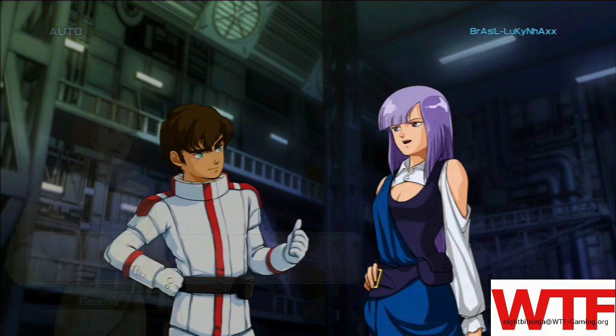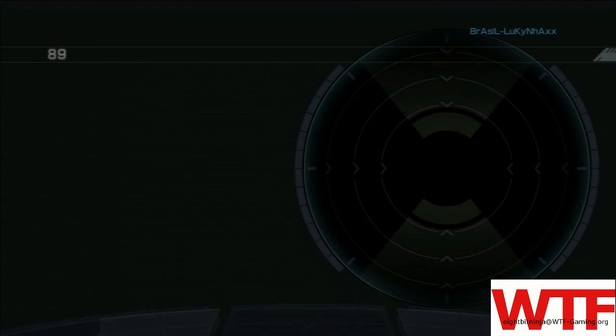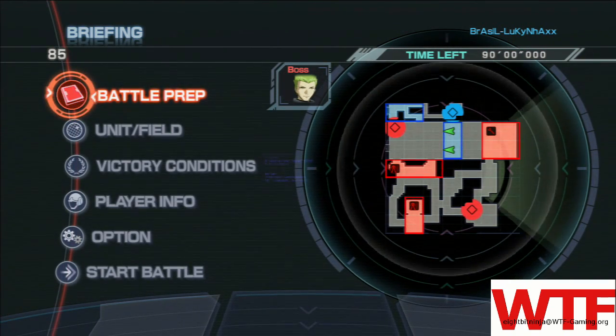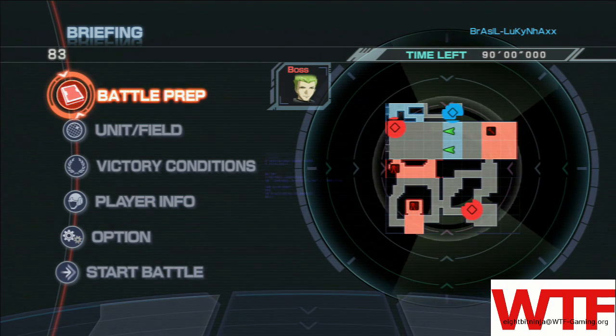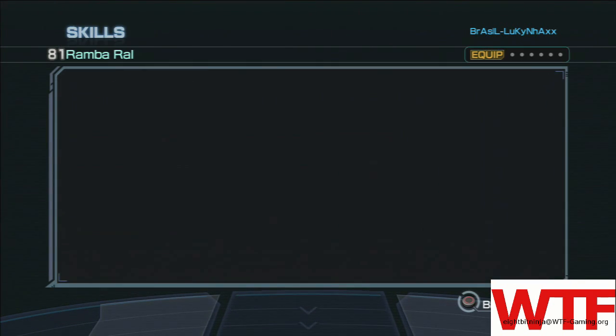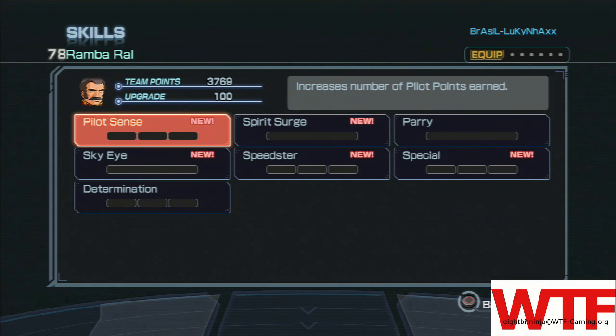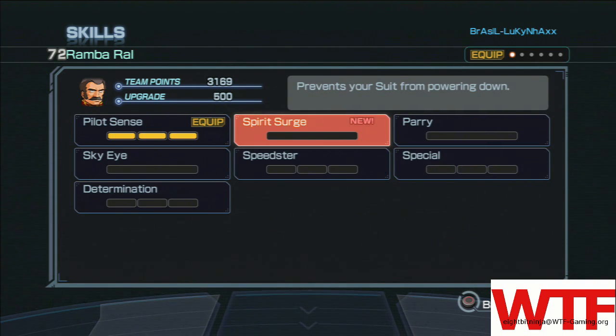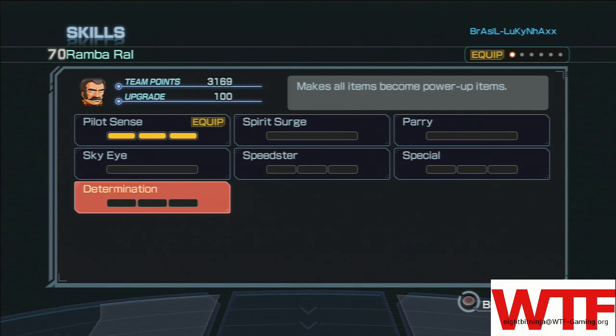Now it's going to bring you to the Game Lobby where you're going to wait for the host to accept the session and proceed to begin the level. Just a reminder: after every level it will kick you back to the main menu, so you need to repeat all these steps each time you want to play with someone. It can be kind of a hassle, but it does make the game more enjoyable. If you like this video, please subscribe and we will see you next time.